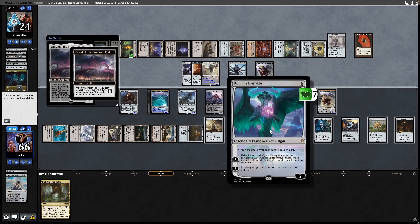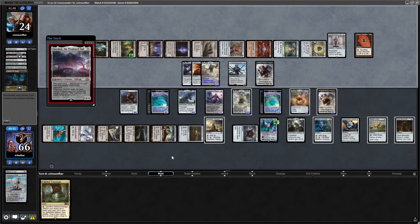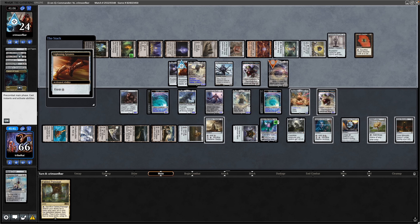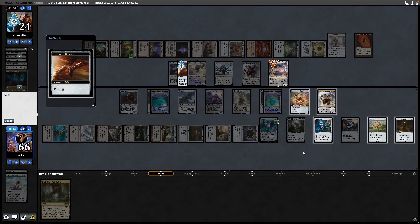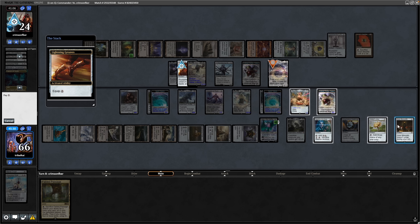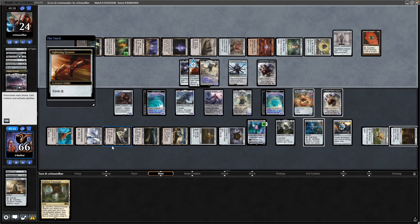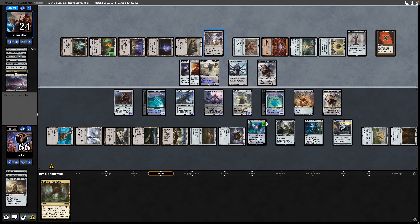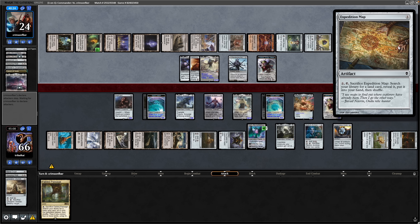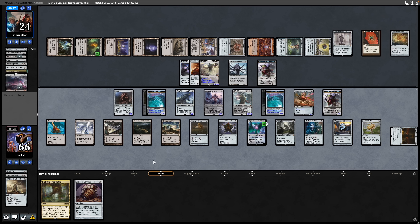Getting rid of the Emrakul because it has flying is the thing to do, so we allow Emrakul to come into play. Going for the Lightning Greaves onto the Emrakul, we use the Unstable Obelisk — they can obviously use that against us during our turn. They also have a Wasteland available to get rid of our Buried Ruin. They go down to two cards in hand and play Urza's Factory, then Expedition Map. Not swinging in — going through to our turn, drawing into the Sensei's Top we just put on top.